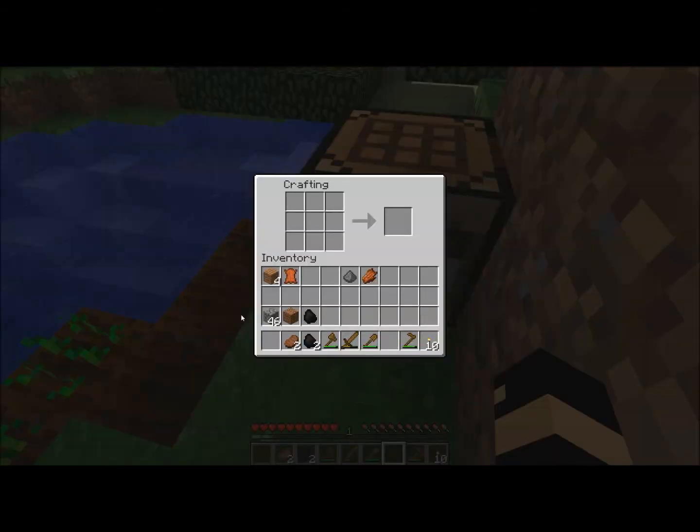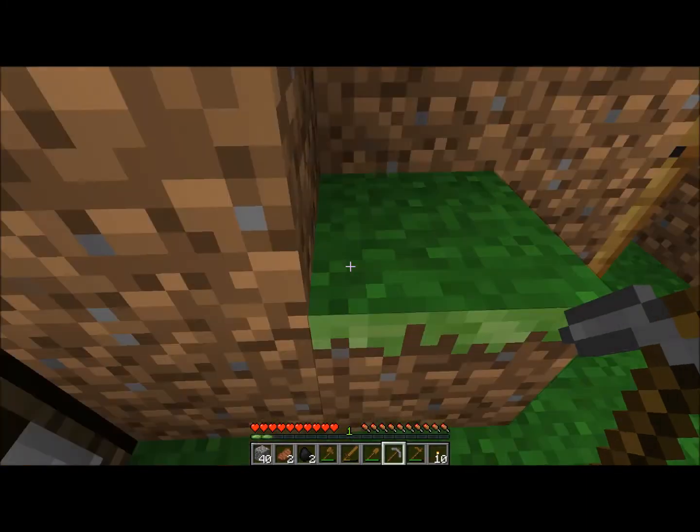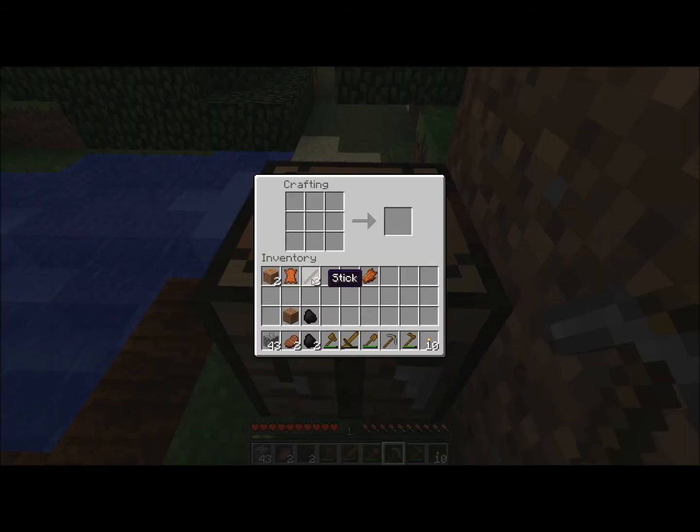Since my pickaxe just broke, I'm going to show you something else. We're going to do the same thing we did before in the last video — take these sticks, put two here and two here, but instead of using wood planks this time, I'm going to take the cobblestone I collected and put them right up there. Now we have stone pickaxes. Stone pickaxes last a lot longer than wooden ones and break up blocks a lot quicker. I want to have two if I'm going to be mining.